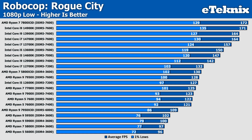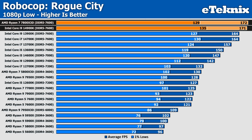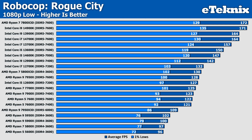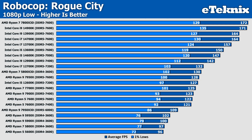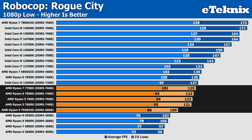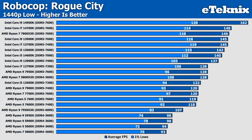Starting with 1080p on the Low preset, straight away we have a battle between the Ryzen 7 7800X 3D from AMD and Intel's latest flagship the i9-14900K, which both come in almost identically with a margin-of-error 1 FPS between them, though the Intel CPU does come in with better 1% lows. Beyond this, the rest of the chart is filled with Intel processors until the 5800X 3D and Ryzen 9 7950X come in at 130 and 128 FPS respectively, with the 5600X taking the bottom spot at 96 FPS.